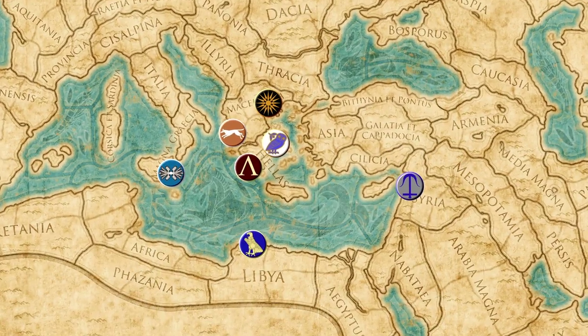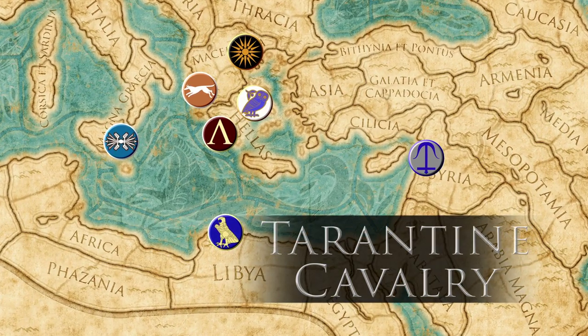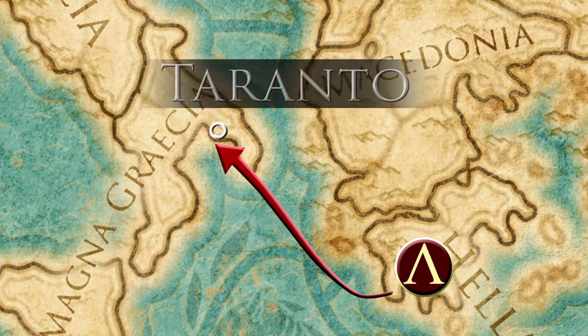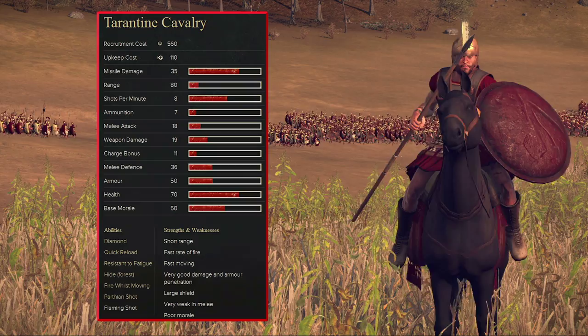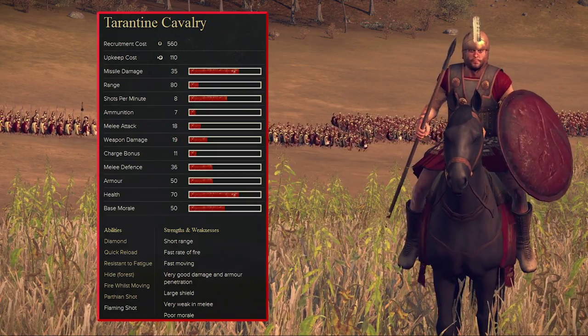Tarantyne cavalry are available to seven different playable factions in Rome II, and they have an interesting history. Taranto began as the home of the Parthenii, a colony of Spartans who were exiled due to their impure bloodlines. Fortunately, they bred superb war horses and its warriors grew in reputation, to the point where the Tarantyne later became known better for the unit's tactics and weaponry rather than its geographic origins.